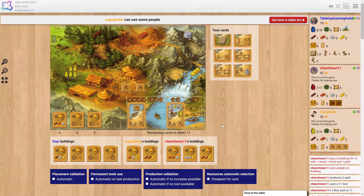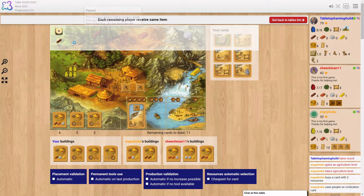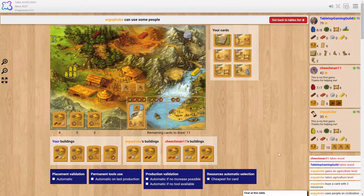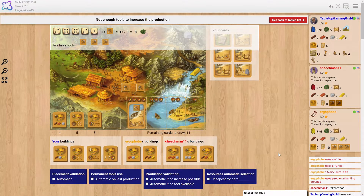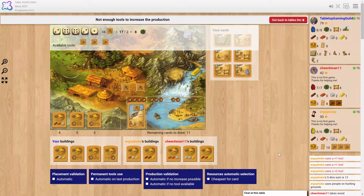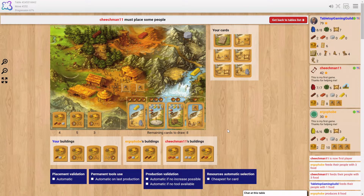All right, I like that building. Oh, I get to pick — I got wood, I got food. Although I would rather have the tools. Eight food — okay, I'm good for a little while. Actually, I'm good for one turn.